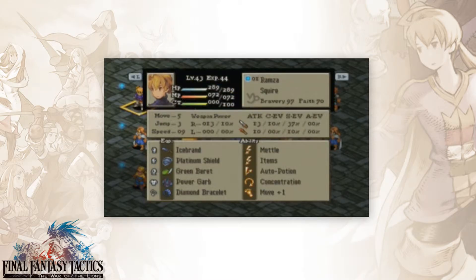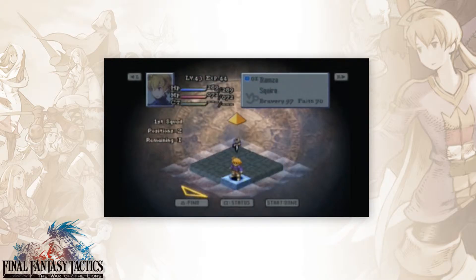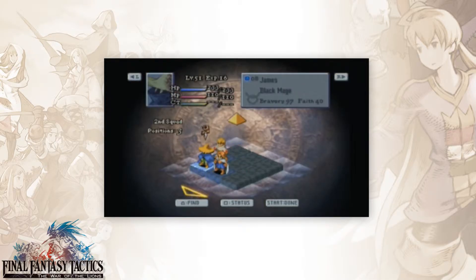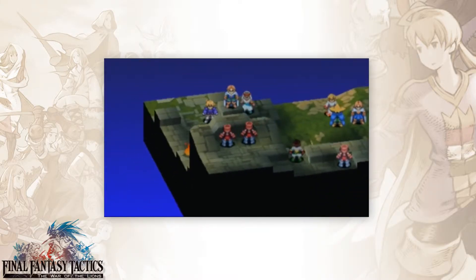I think my team is set up. I'll give that thing to Ramza next time. So for this fight, we have a split team, and there's actually kind of a funny thing in this one - an item I do want to try to steal just so I can have it. It's one of those things where you get surprised by it if you haven't been here before.